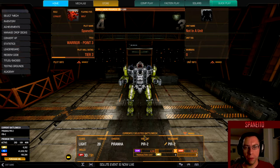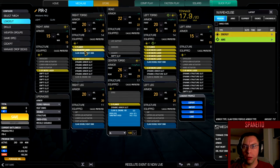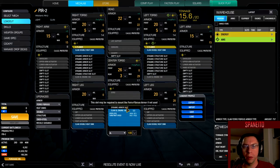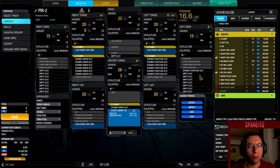So here's my piranha, the same variant that I used in my last video. I'm gonna go to the mech lab, we're gonna drop all the micro lasers - let me do that real fast. Keep the flamer there in the center torso, keep the flamer on the right and left, and I'm gonna add more - only a little bit, I'm not gonna add a whole lot.